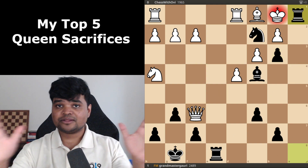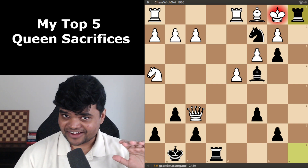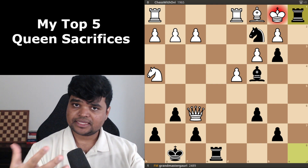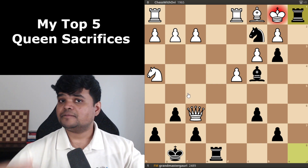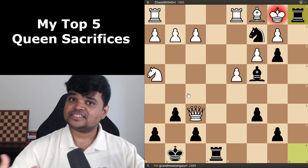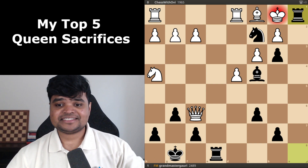That concludes our video. Hopefully this inspired you to try some queen sacrifices in your own games. Think about the mindset: when you're attacking the king and close to mate, sacrifices are allowed — you can sacrifice anything to get checkmate. The point is to gain time, and the more forcing your move is, the less defense the opponent has. Catch you in the next video. Hope that helped. Take care.